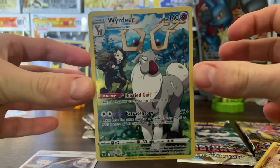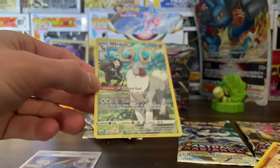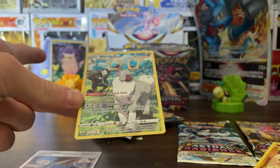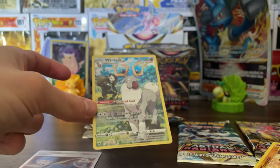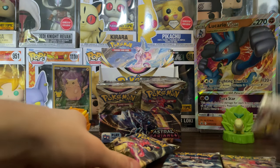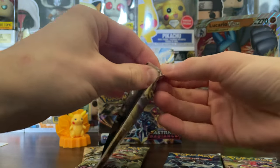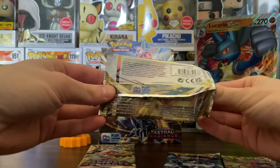Oh my gosh — Stantler's evolution from the Switch game Arceus! You get this with the Poké Flute as your first one. I just love this card. This is absolutely going in the binder instead of that Pikachu. For sure my favorite card. Oh my god, love it. You guys better go crazy because part two definitely had all the hits. We actually managed to get another god pack — very hype to have done that.